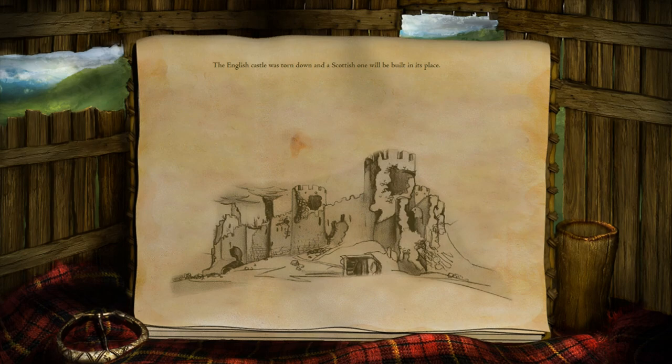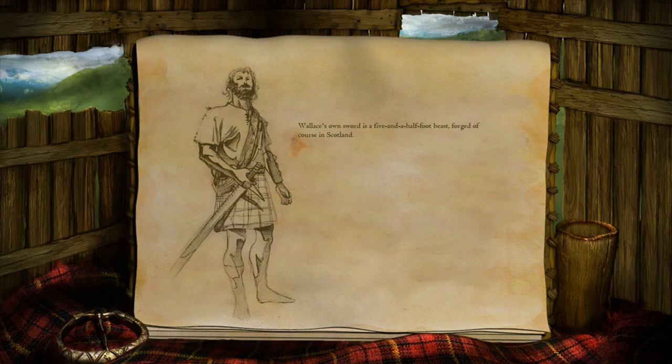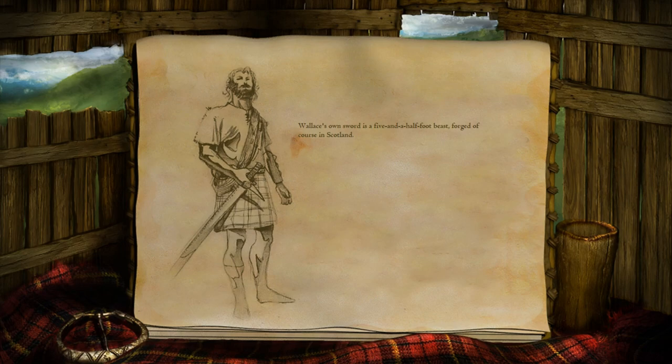The English castle was torn down, and a Scottish one will be built in its place. William Wallace has shown us the path to victory, although he's but one man. He inspires great deeds in others, and many of the Scottish princes and lords have drawn their swords with his. Wallace's own sword is a five and a half foot beast, forged in Scotland. He has sworn not to rest until his sword finds the neck of Edward Longshanks.